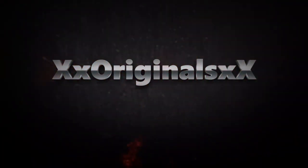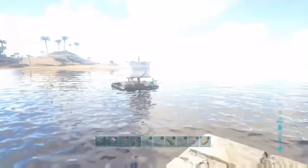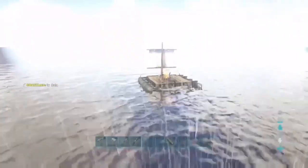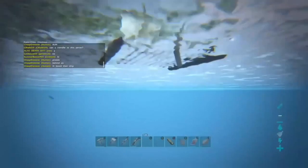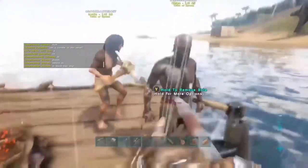Hello, it's your boy Originals. What I'm going to show you today is how to instantly tame an Argentavis. All you're going to need for this is a crossbow, tranq arrows, a sleeping bag, and a trap.